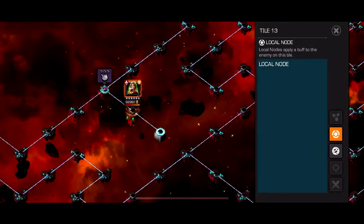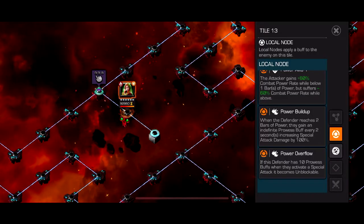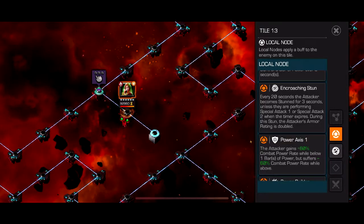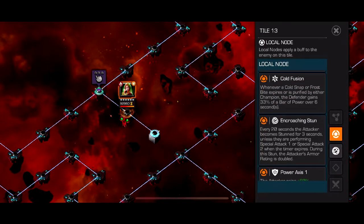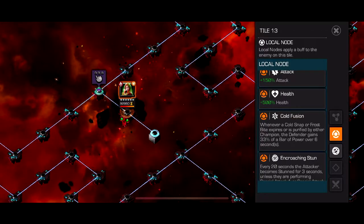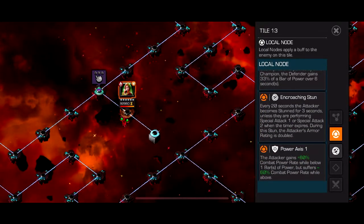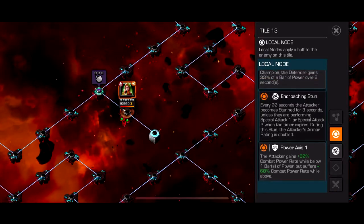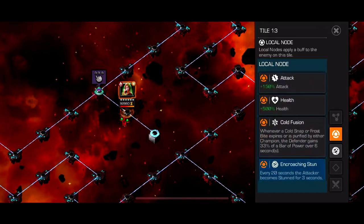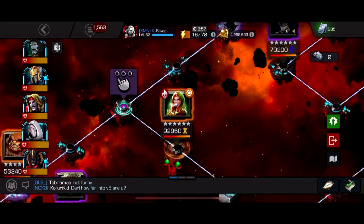The final boss is basically just an Iceman — it's Ice Phoenix, but it plays like Iceman. Power Access 1 means you gain a lot of power if you're under one bar, but not much above it. Encroaching Stun and Cold Fusion: whenever a Cold Snap expires, the Defender gains 33% power over six seconds. The big thing to worry about is Encroaching Stun — just make sure you throw a special attack before it activates. Power Access 1 makes power easy to maintain.